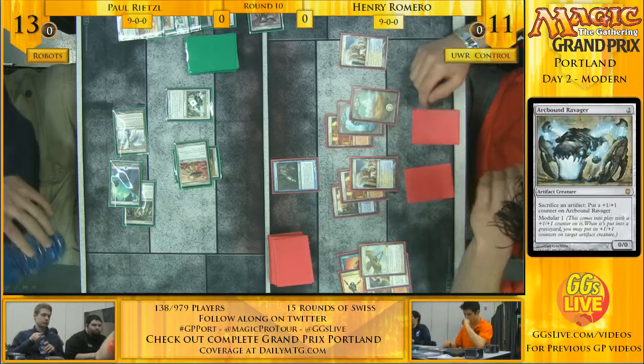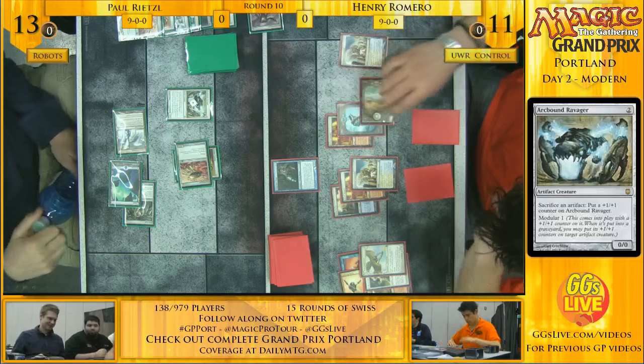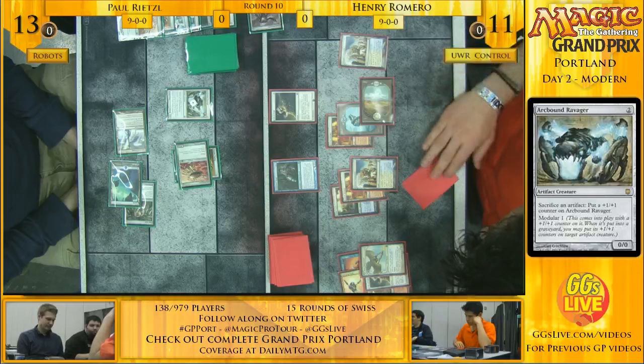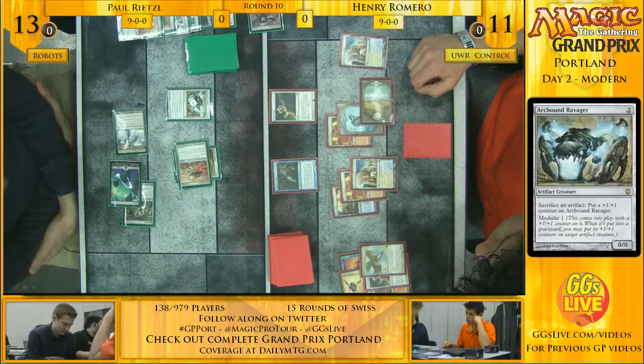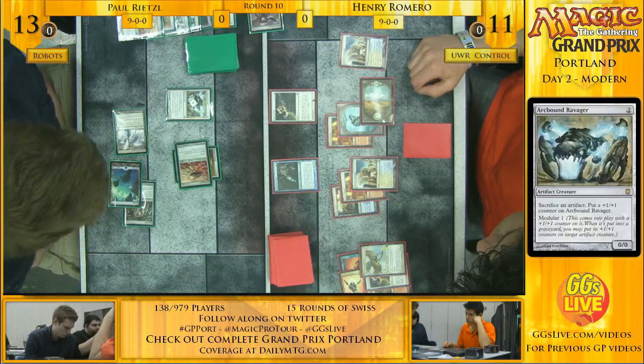Henry's leading with Path to Exile, because if Paul sacrifices Arcbound Ravager too early, Henry can get the Ornithopter with Electrolyze before it gets the modular counters. That also allows him to draw a card off the Electrolyze, which he'd be unable to do if Arcbound Ravager remained on the board.